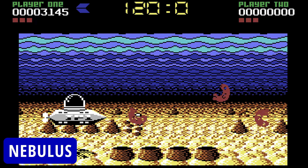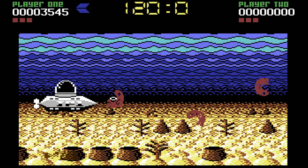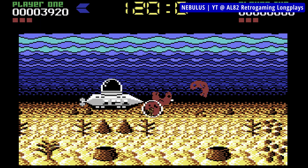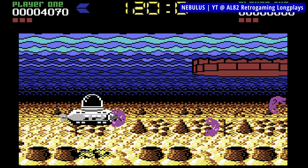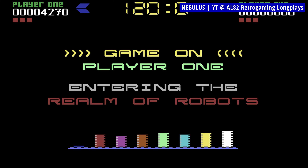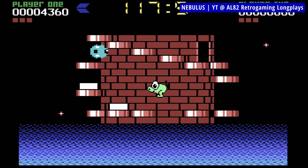Nebulus is an unusual action platformer. It's unusual because of how it displays its graphics. A character is in the middle of the screen, and when he moves, his sprite stays stationary in the middle with the background rotating around it. And given the fact that the levels are towers he walks around outside of, on the ledges, it gives the game a very pseudo-3D effect.